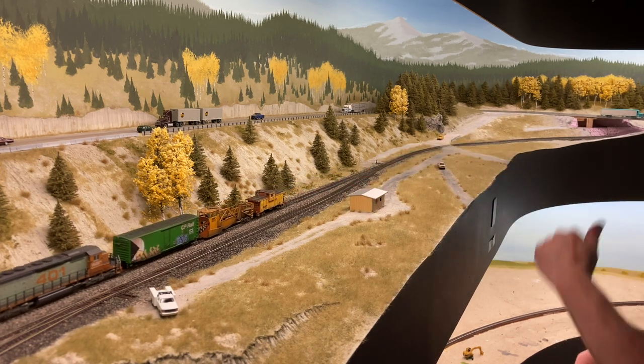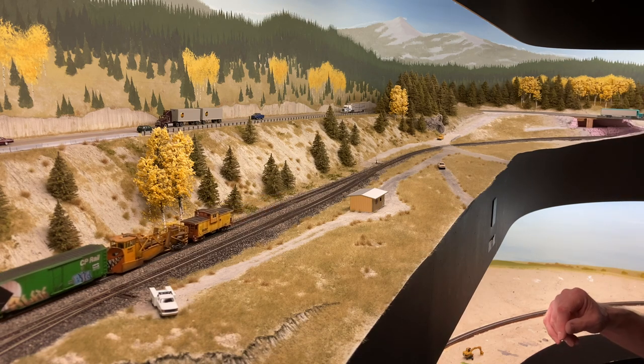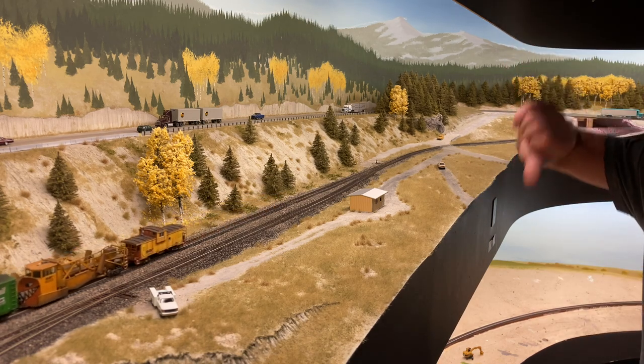Got a little access road down to the east backtrack switch at Crow's Nest here. This is more or less done — got to put some more scrub in here, some little short bushes, that kind of thing, just to bring some interest to this. And then I'm going to work my way further to the east, but before I do that I decided to move to the lower level and get a little flatland scenery work done.